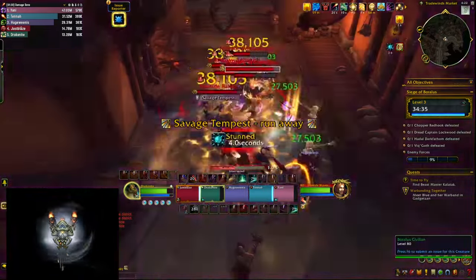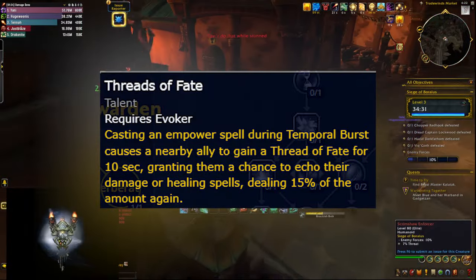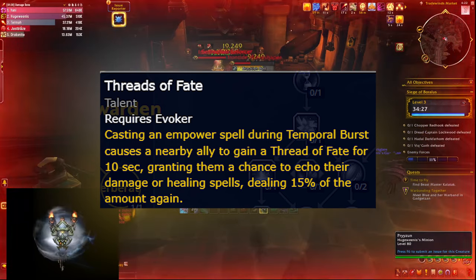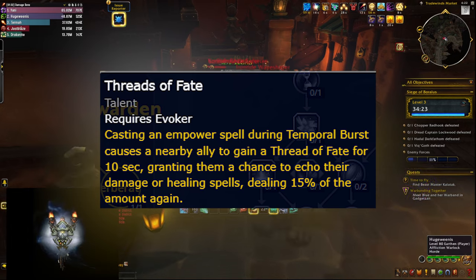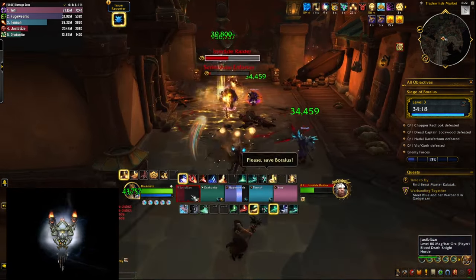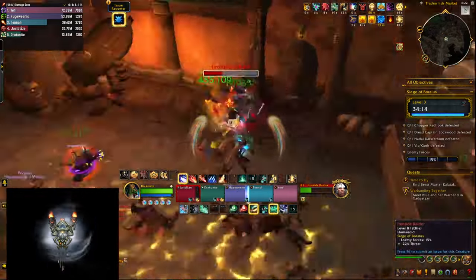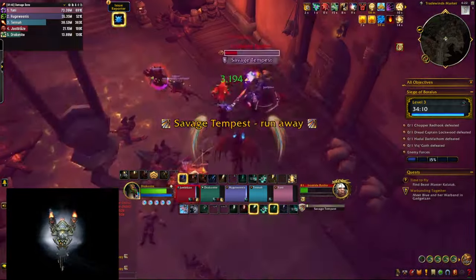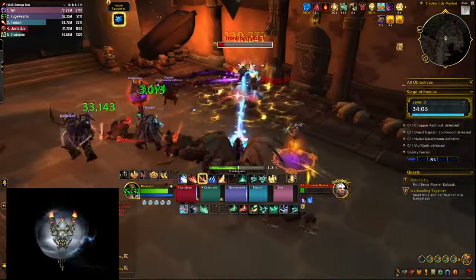When you get the Tip the Scales buff, you're also empowering a nearby ally to gain a buff that gives them a chance to replicate some of the damage and healing they're already doing. This smells like Augmentation Evoker, and we don't know what the proc chance is going to be, but it's a welcome buff you give out passively. In a coordinated group where you align this with your big cooldowns, you can get a lot of value — specifically in a Mythic Plus environment.